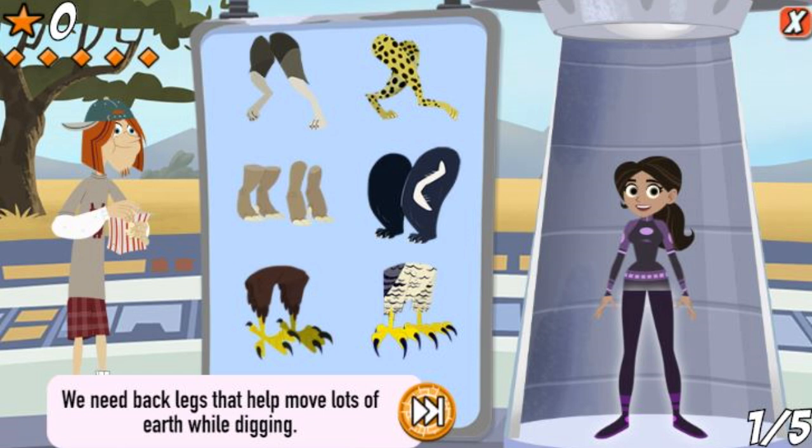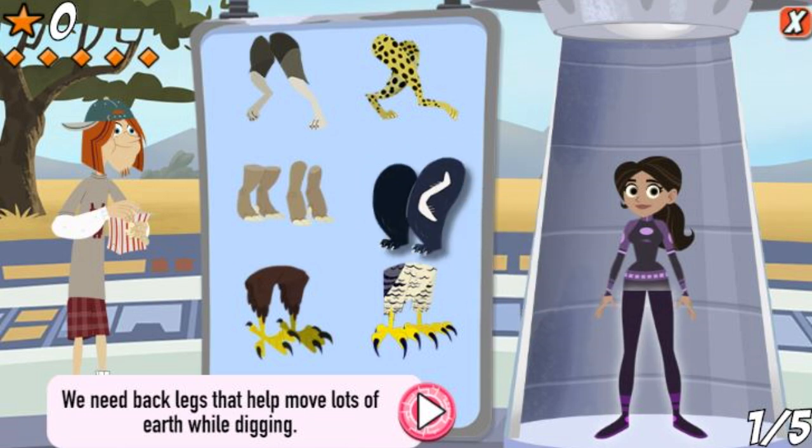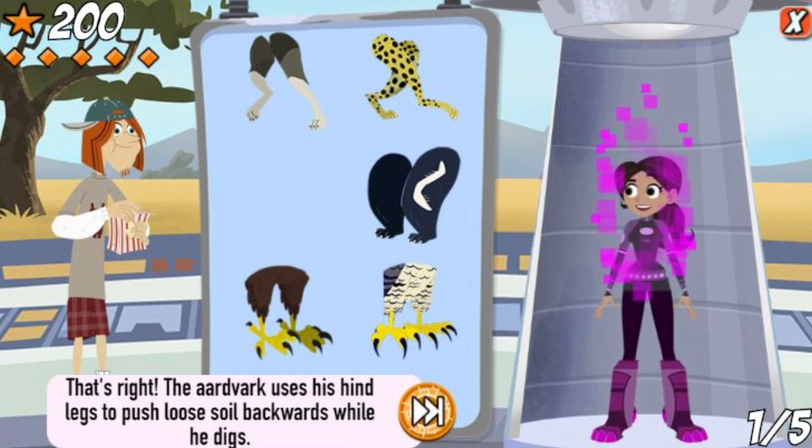We need back legs that help move lots of earth while digging. That's right! The aardvark uses his hind legs to push loose soil backwards while he digs.